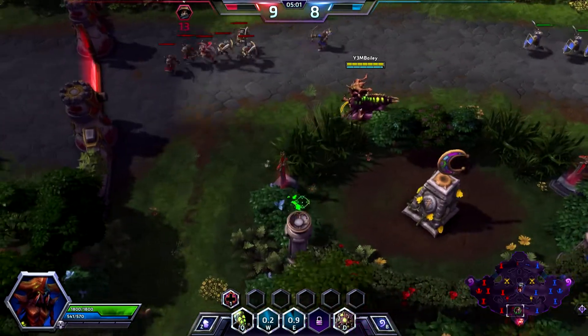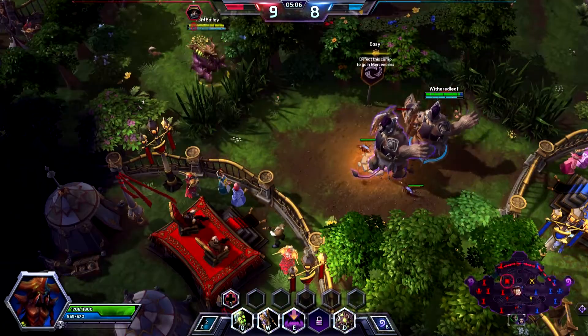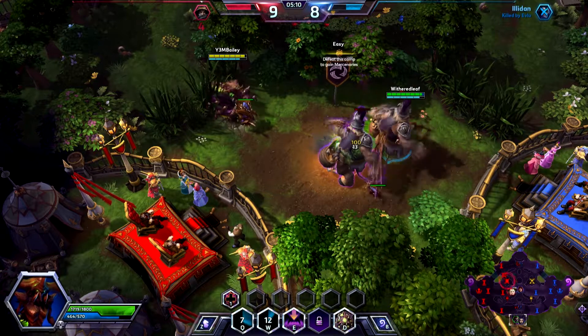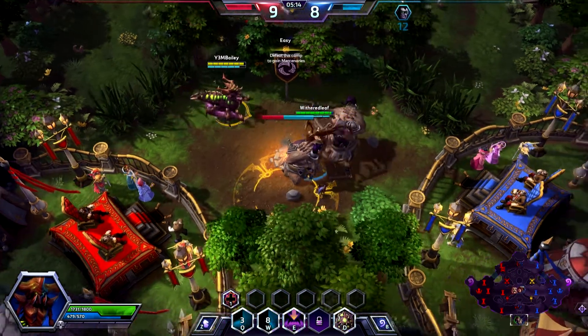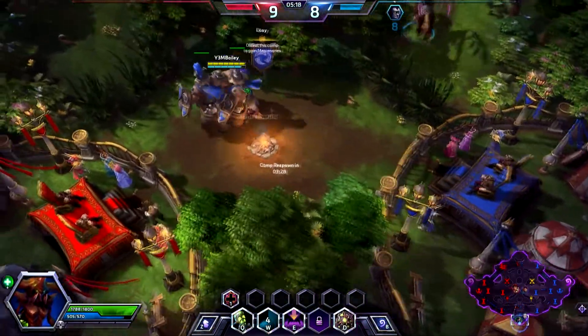Cursed Hollow sees you collect tributes, and once three have been gained, the other team is cursed, meaning enemies have one hit point and tower hit points are halved. And finally Garden of Terror, which allows you to kill enemies, gain seeds, and when you get 100 seeds, you can raise a Garden Terror to help you destroy the enemy base.